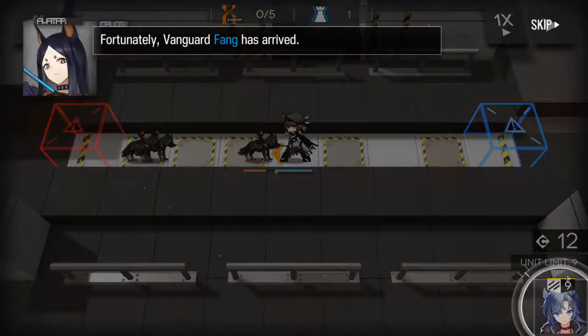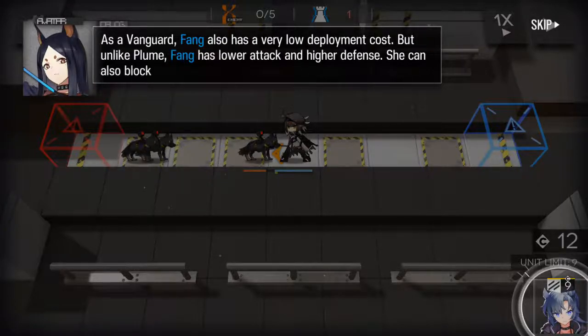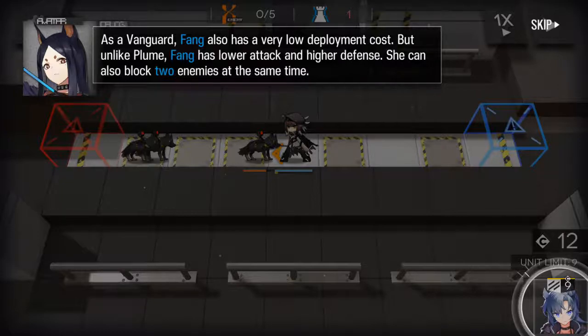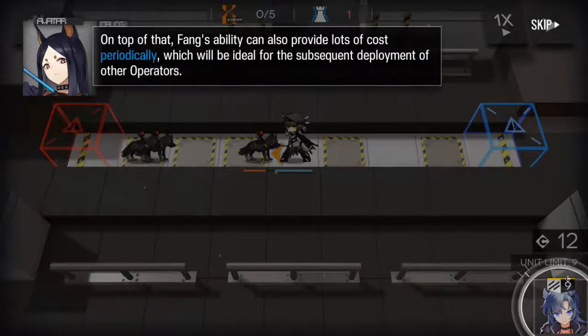Fortunately, fangirl Fang has arrived. As a fangirl, Fang also has a very low deployment cost, but unlike Plum, Fang has lower attack and higher defense. She can also block two enemies at the same time. On top of that, Fang's ability can also provide lots of cost periodically, which would be ideal for the subsequent deployment of other operators.